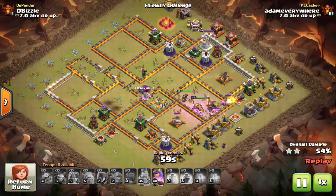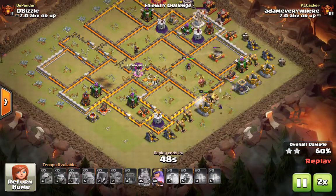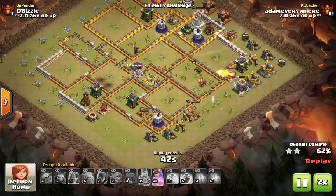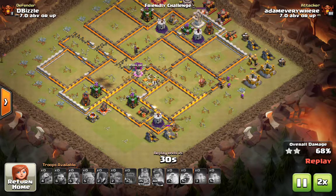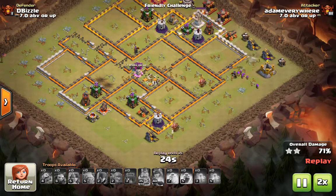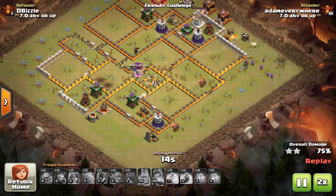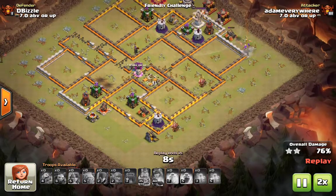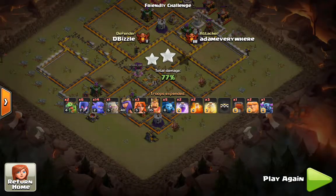Fast forwarding a little bit — we've now taken out the Eagle, the entire core, the Town Hall. They've pushed through the back side, the heroes are still kicking, and we have another ten percent or whatever we can get. And this is me, a really shitty Town Hall 10 attacking a Town Hall 11. Literally that would not be thinkable without that siege machine — it's just a great way to tear things up.